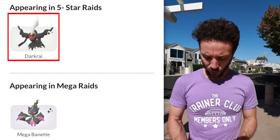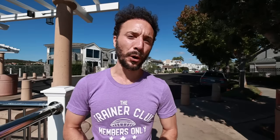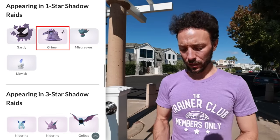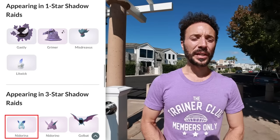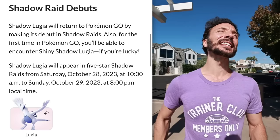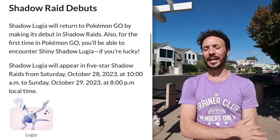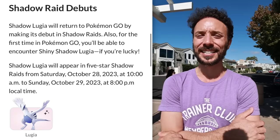In tier five we have Darkrai, and then we have Mega Banette in the Mega Raids. For Shadow Raids we have Shadow Gastly, Grimer — which can be shiny — Misdreavus, Litwick, Nidorino, Nidorina, and Golbat in tier three raids. In tier five Shadow Raids we have Shadow Lugia, which I'm going to be raiding for and can't wait to make a video about. For Shadow Raids, I'd recommend doing at least one unique of each if you can; if not, just move on.